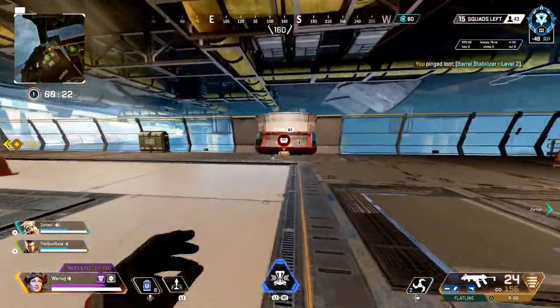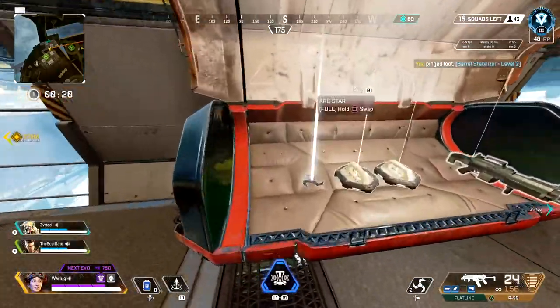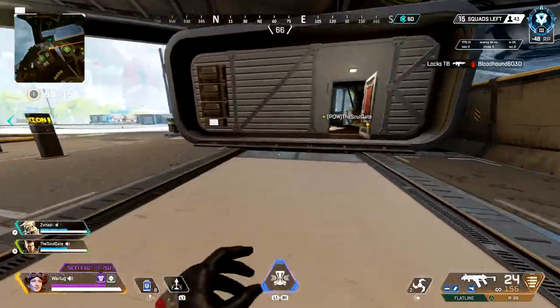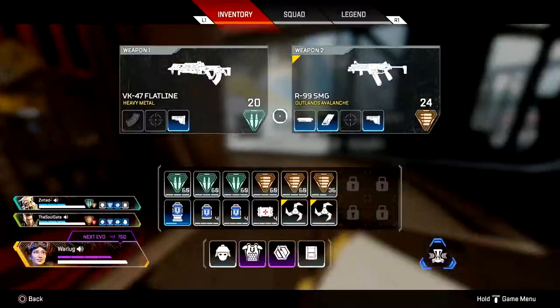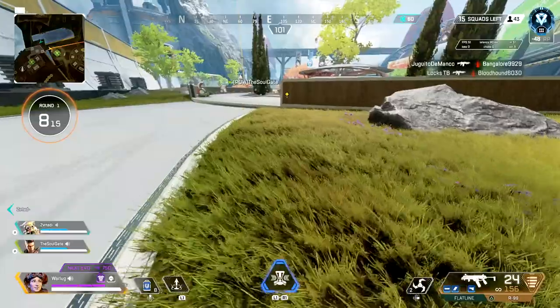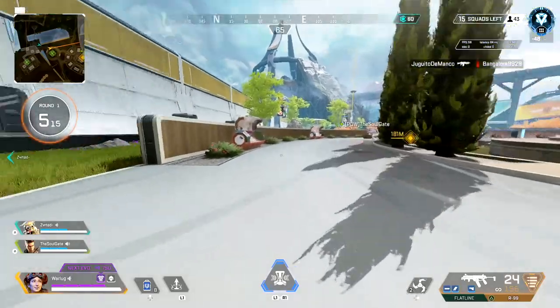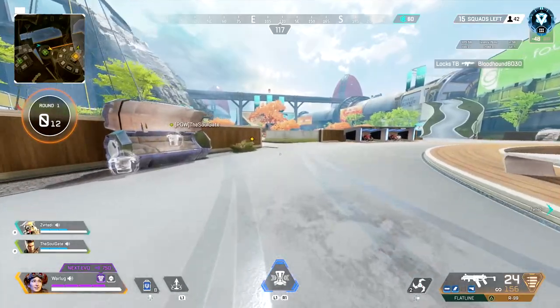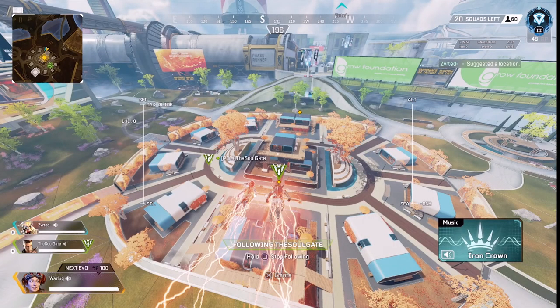I can't stress enough that overlapping each other while looting is the biggest problem — that's why so many teams rotate late or get caught in crossfire. Apex Legends is a fast game and you need to adapt and clear areas much faster. Pick an area to rotate to, let players know what you find — shield cells, heals, gun attachments, new guns — so you can clear areas fast and rotate out. Apex is all about positioning.